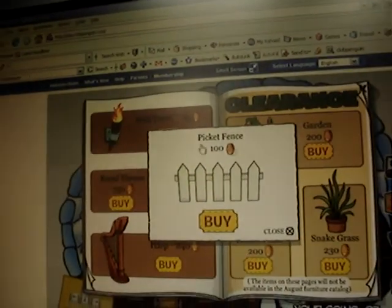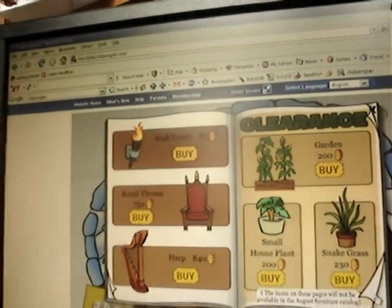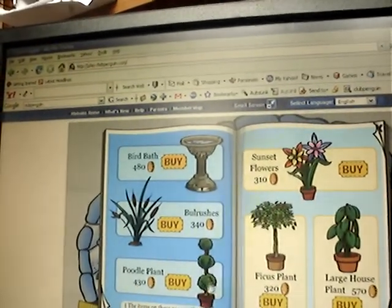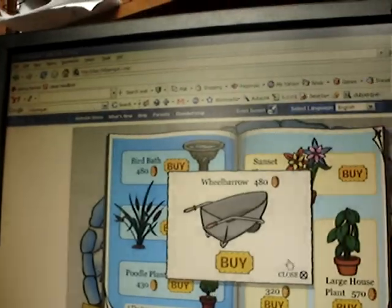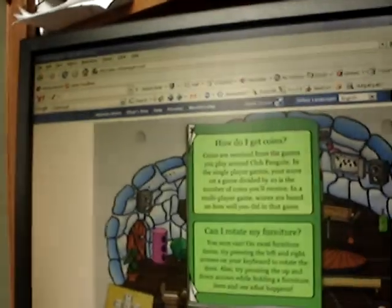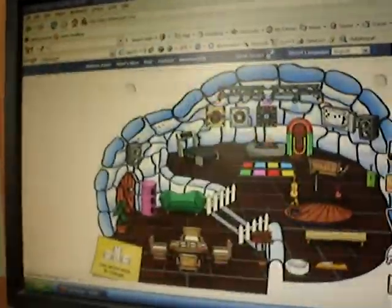Click the corn plant and you'll get a picket fence. Click the brown plants and you'll get a wheelbarrow. And that's it for the furniture tab.